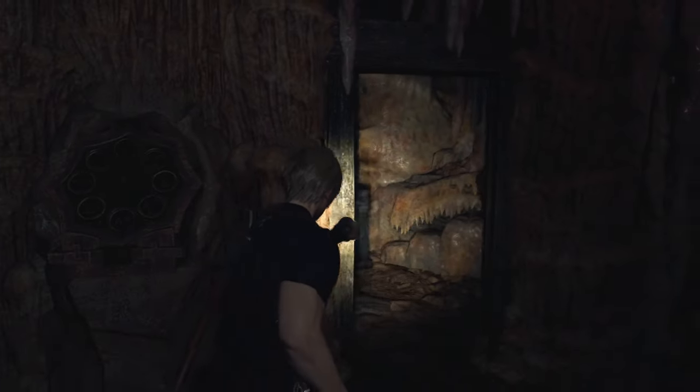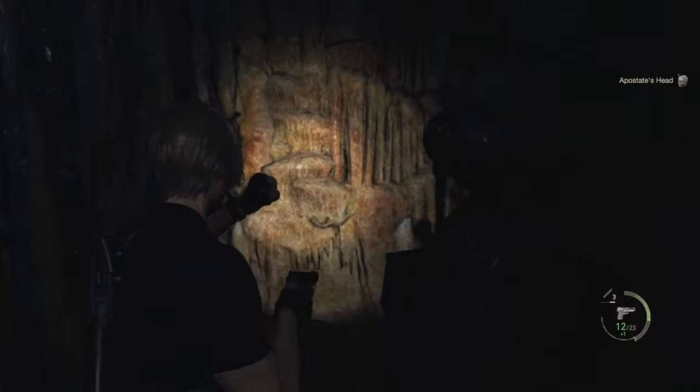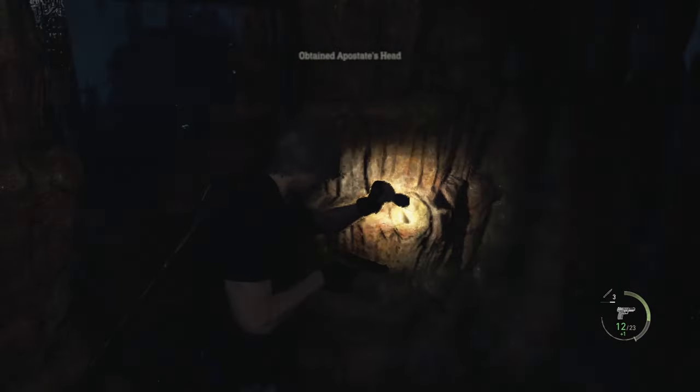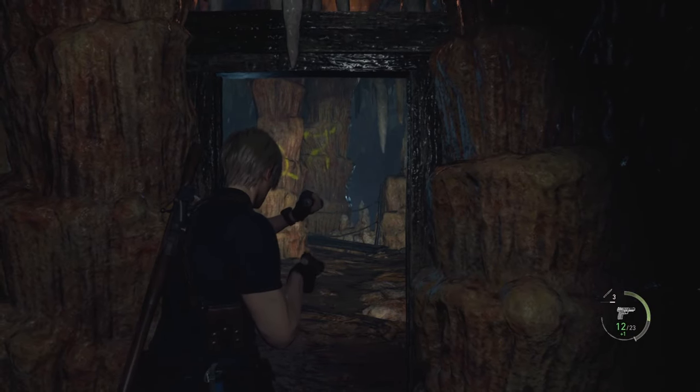And that's what you need to do — that opens up the door and lets you back here to get over to this. It lets you pick up the apostate's head, which you'll need for something else obviously. So that's the large cave shrine puzzle, right here on the map, and this is in chapter four.